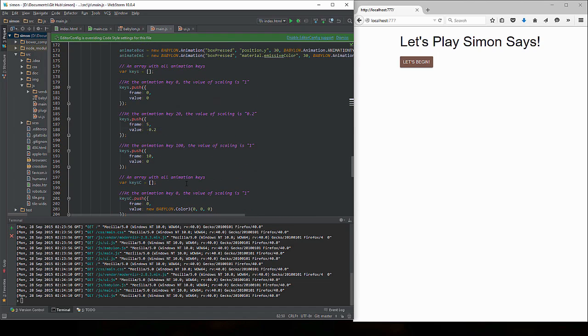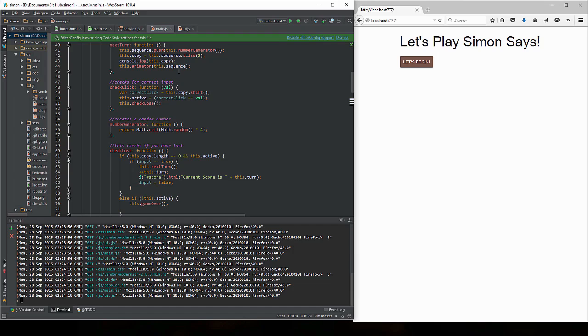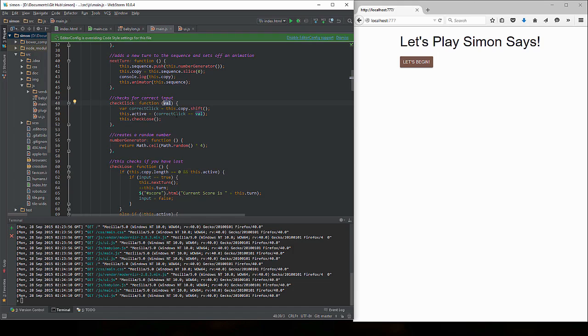So what does checkClick do? We're inputting that number that's returned, and then we're creating a new variable called correctClick. That is calling the array function dot shift — which essentially says return the first variable in the array and remove it. So it's taking a copy of the array and returning the first value in that array. Then we say if correctClick equals value — this returns basically a true or false — so we check if this.active is true or not.